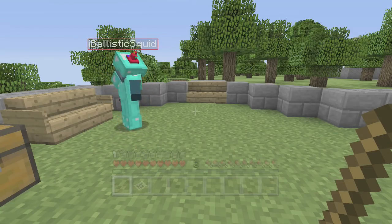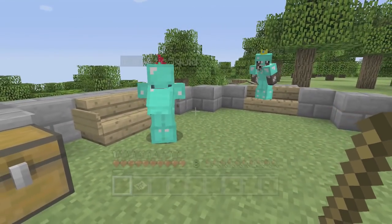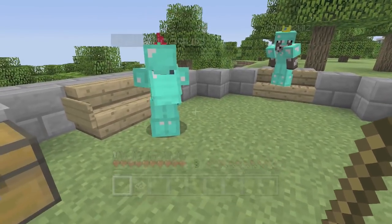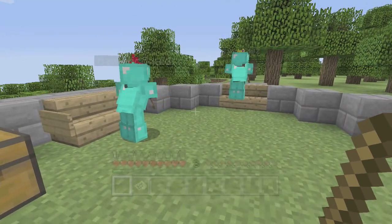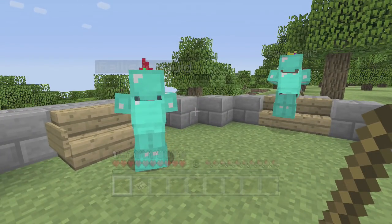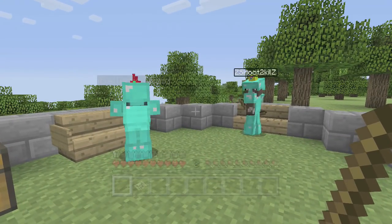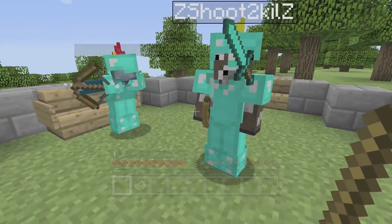Hello, this is Stampy, and welcome to part number seven of our let's play of the Harry Potter adventure map on the Xbox 360 version of Minecraft. What a couple of jokers I'm playing with — Squid shaking his booty at me, and Daisy constantly turning invisible. What's going on here? How very dare you, how very dare you, both of you.